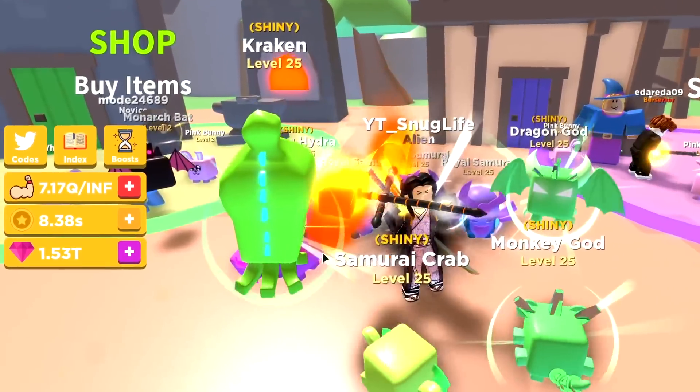I do have the majority of all the game passes in game right now, except for the VIP — I don't think I needed that one. The auto hatch, I don't need that one. It's very simple. If you have an auto clicker, a sprint — maybe I might get that, I don't know. So anyway, 1.53 trillion gems.